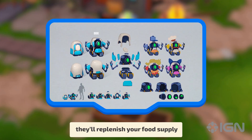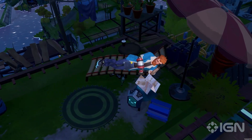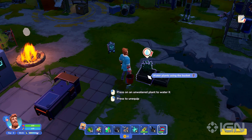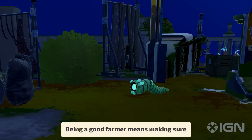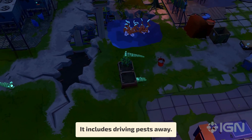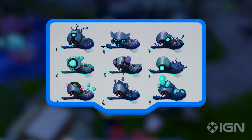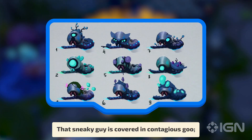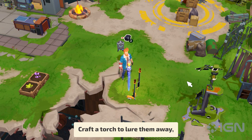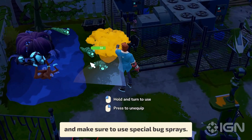They'll replenish your food supply while you chill on a deck chair and enjoy the gorgeous view. Being a good farmer means making sure that your crops are intact. It includes driving pests away. The most common enemy of your crops is the leech. That sneaky guy is covered in contagious goo — it can infect your plants. Craft a torch to lure them away, build a fence, and make sure to use special bug sprays.